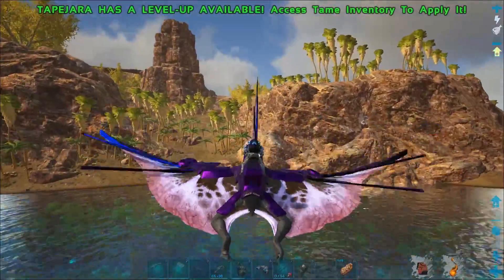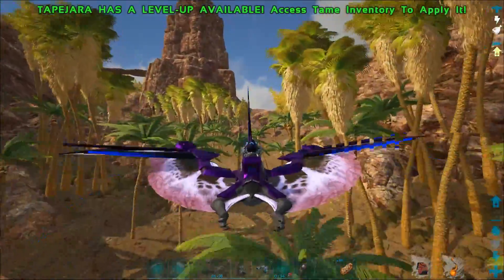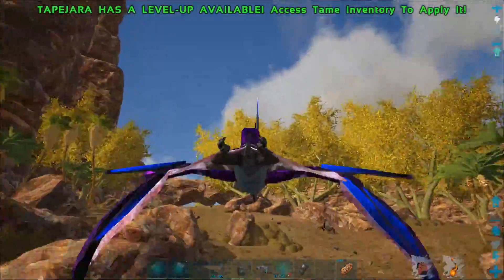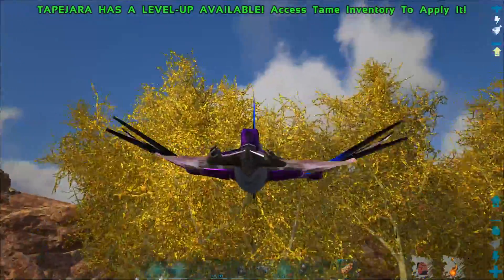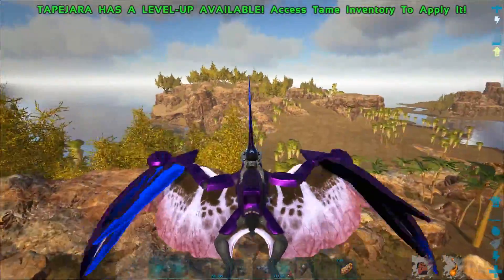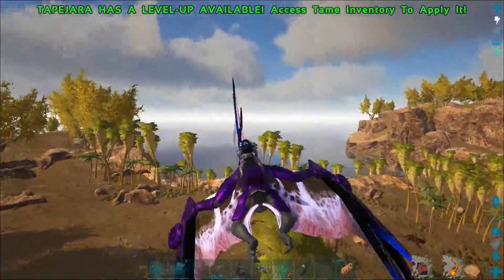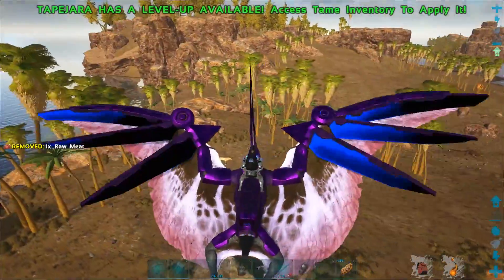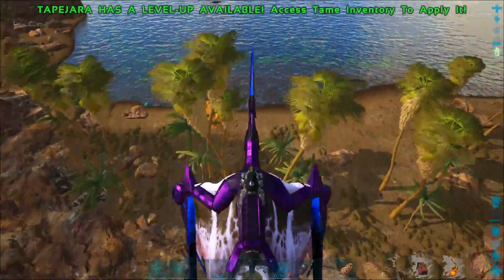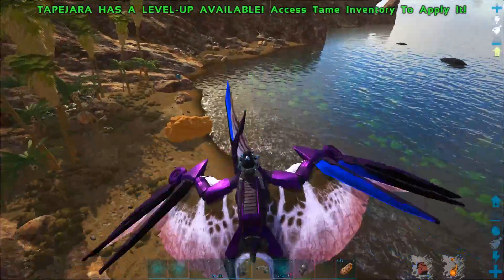Now all we've got to do is find some Arthropluera. I know some of them spawn back here because I've seen them before. I know they can spawn back where the Thylas spawn, near the beach, over this side of the map. I've seen them roaming the lands before. I fucking hate the things - they creep me out, honestly. Like centipedes in real life. Not my thing, but in ARK it's just a cool dino to see.